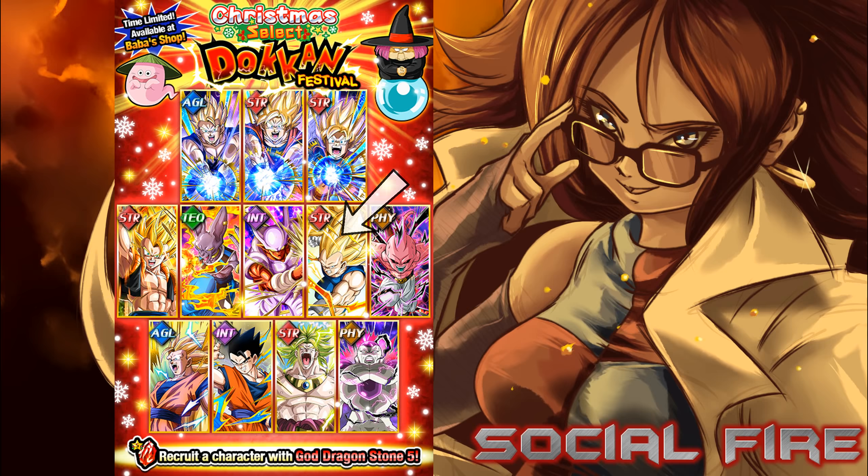My second option here would be the Intellect Janemba. Although global doesn't have his EZA yet, we will be getting it at some point, and Janemba arguably has the best EZA in the game. His super attack lowers defense, and with his passive, guard is activated against all types. Once he gets that EZA, he has a medium chance to avoid attacks and his leader skill gets a huge boost. Like Super Saiyan 3 Vegeta, you don't necessarily need dupes for him to be useful — his ability to guard against all types makes him one of your go-to defensive units.